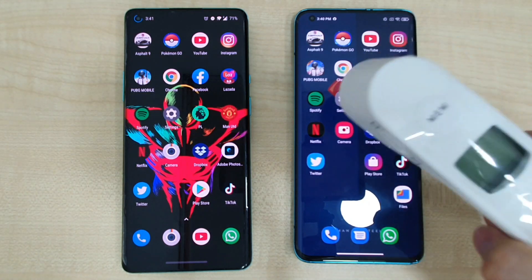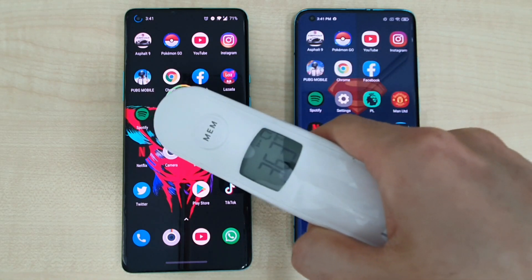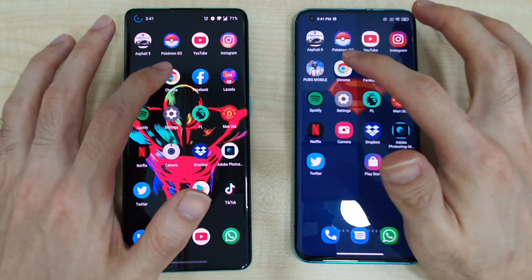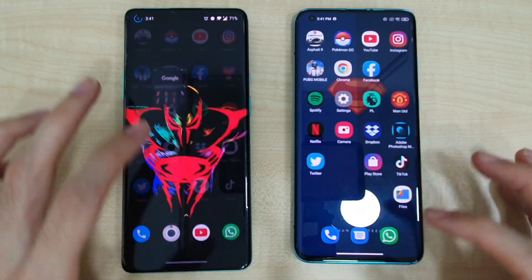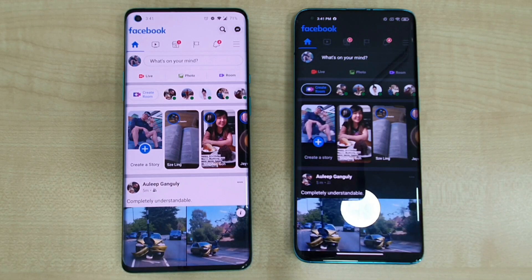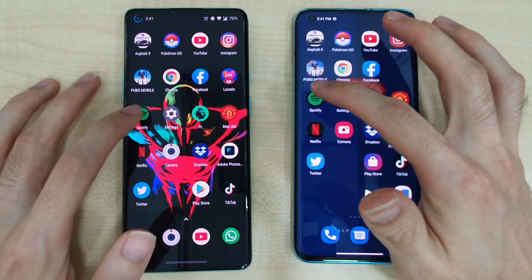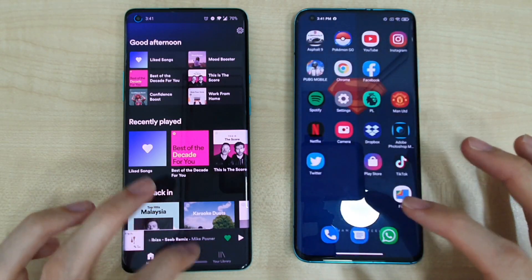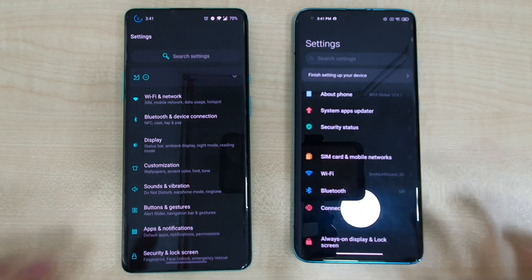Let's check those temperatures before we go further. The Mi 10 is coming in at 36.3 and the OnePlus 8 Pro also at 36.3 — both phones doing very well. Going to Chrome, about the same, maybe slightly faster on the 8 Pro. Going to Facebook, slightly faster on the Mi 10. On to Spotify, slightly faster on the Mi 10. Going to Settings, slightly faster on the Mi 10.